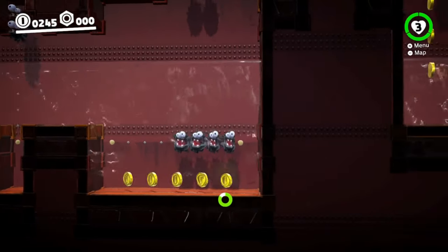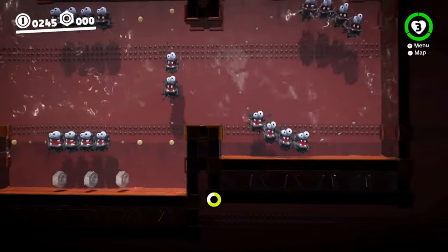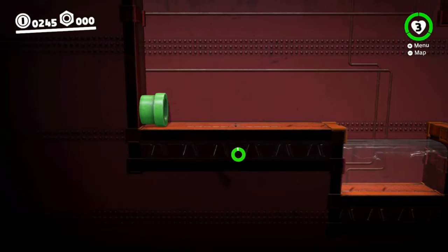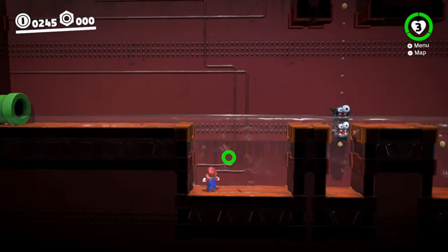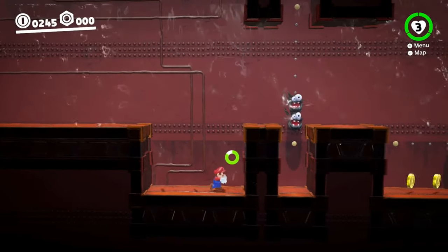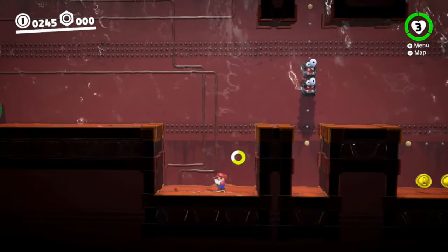While this does seem easy, there are some important things to note if you want to clip consistently. The first thing is that the inputs and timing are the main challenge with this trick, so it can be difficult at first, but with a little bit of practice it's relatively consistent. Also, when you're standing on a surface underwater, you cannot ground pound unless you cap throw or jump. This is why we jump before ground pounding when performing the clip.